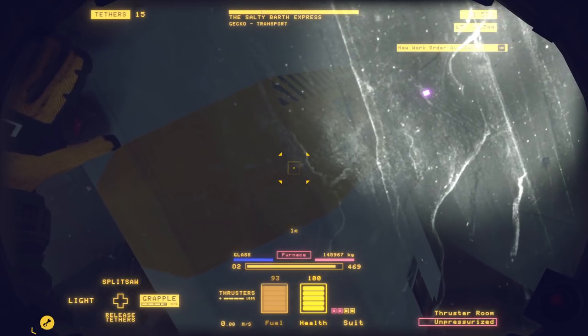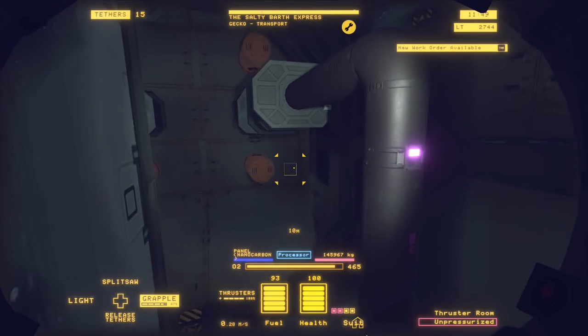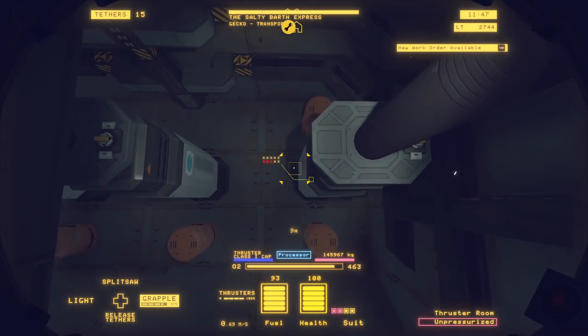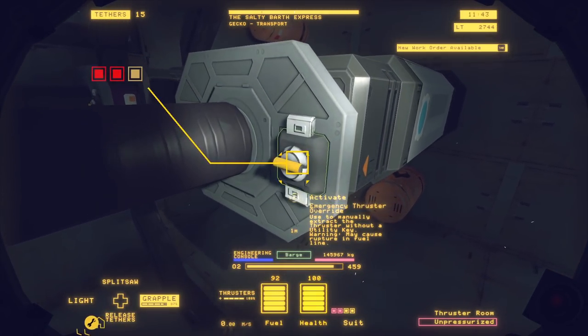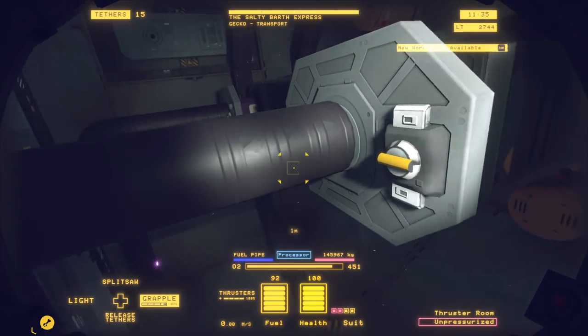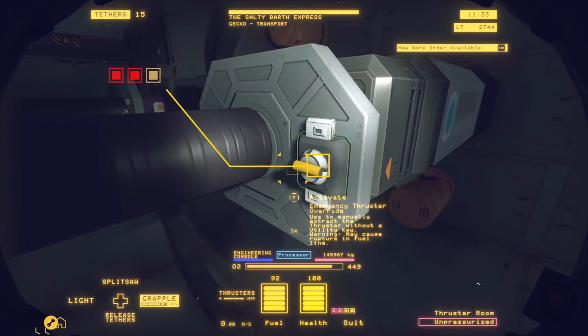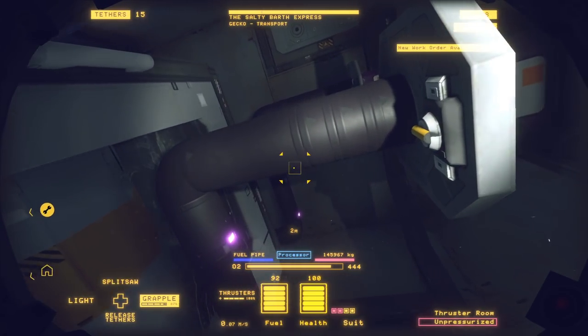Just look at that beast — that sexy beast we're about to rip out of this lovely ship. Here are the thrusters we need to deal with. Do not use these emergency thruster overrides. There is another way to jettison the fuel out of the back of the ship without worrying about blowing everything up. As you can see, it says: warning, may cause rupture in fuel line. We don't want that to happen.